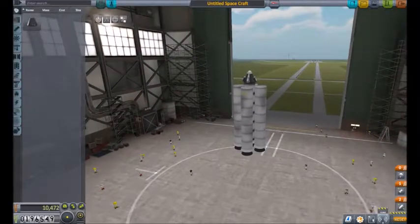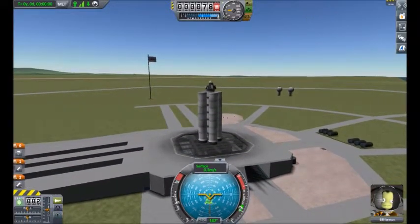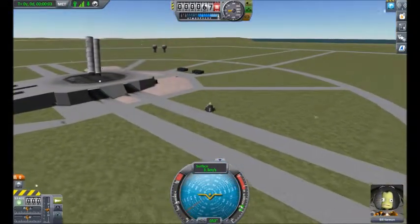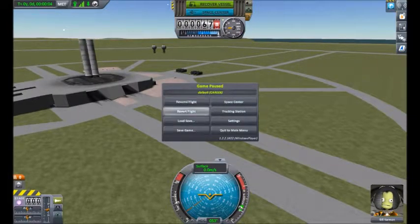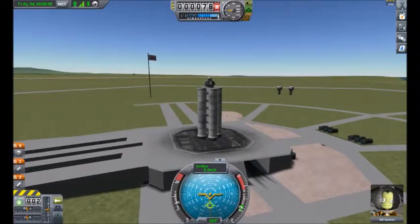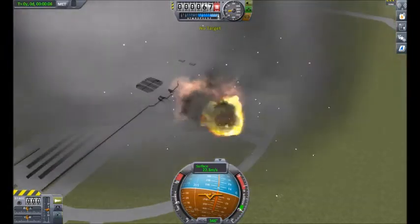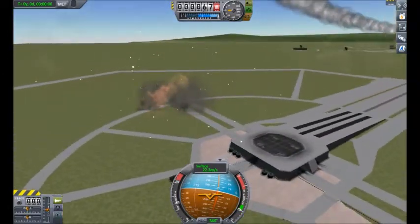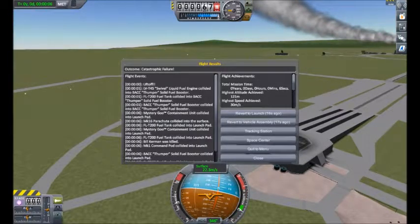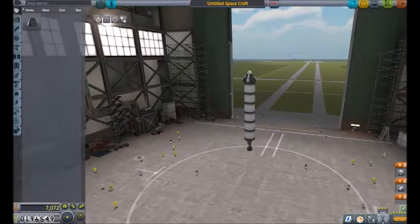Let's check our funding real quick — we have 196,000 dollars. Okay, we can launch this guy now. I really wish I had gotten the decouplers. What the heck? Let's revert that flight. What the heck happened? I have no idea what's going on with this rocket. Maybe the top is too light for it? Let's just make this by three, I guess.